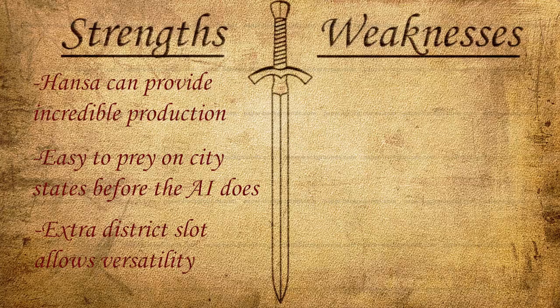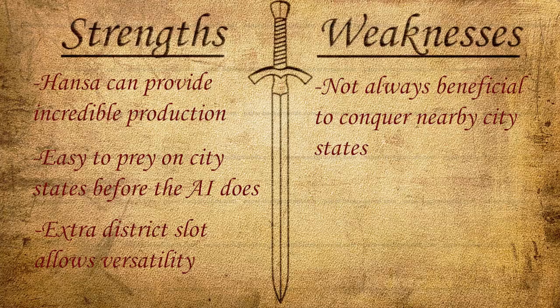One big weakness of Germany is that it's not always beneficial to conquer nearby city-states. If you spawn next to a really good city-state like Geneva, Auckland, or Zanzibar that you could make use of, you might not want to take it over. Whenever you don't want to attack your neighboring city-states, that really takes away a lot of Germany's strength — you're not getting that early land and you're not utilizing one of your key abilities. So spawning next to good city-states can actually be a bit of a weakness for Germany.